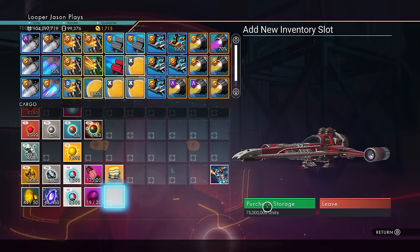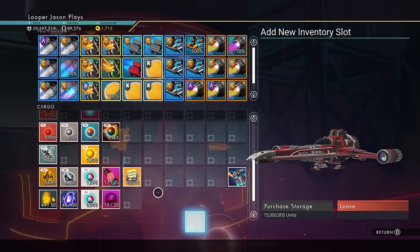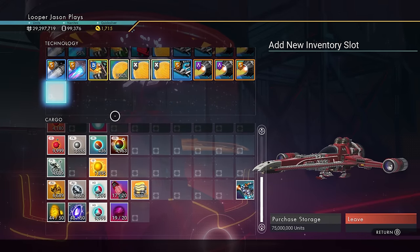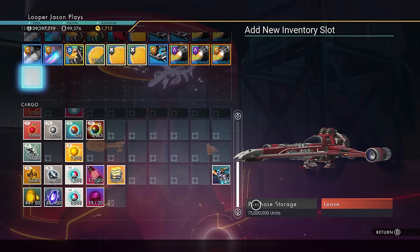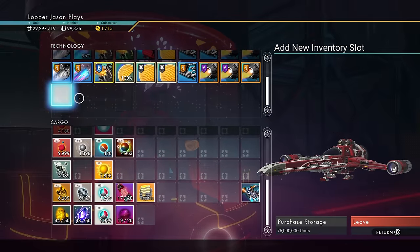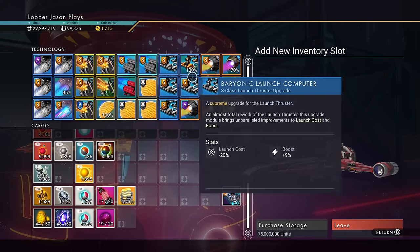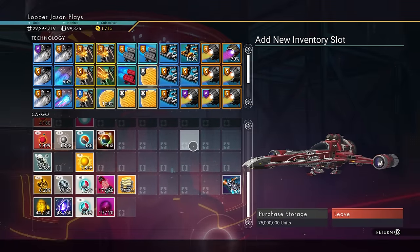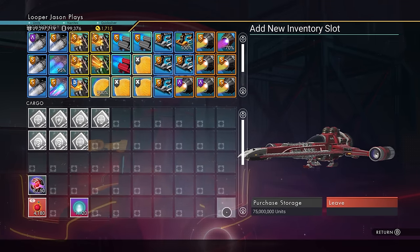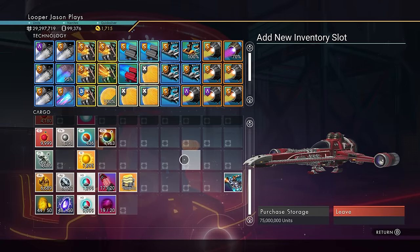It stopped at 75 million — looks like they updated it. Well, thank god. You still need 75 million per slot, which adds up a lot because you can get 60 technology slots and 120 cargo slots. Doing the math on that, you're going to need billions and billions of dollars to do this the standard way.